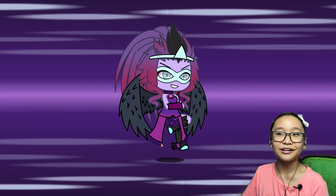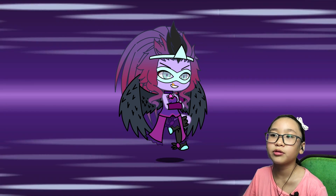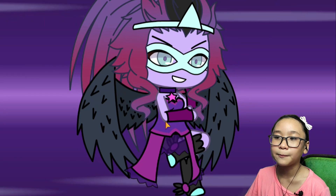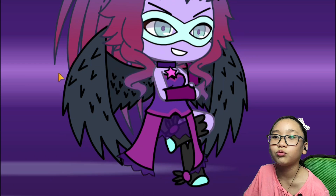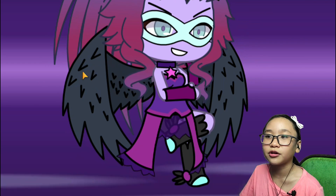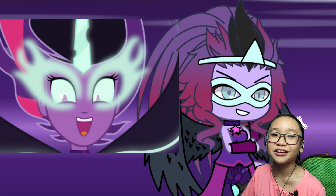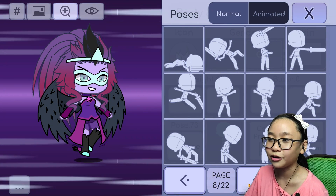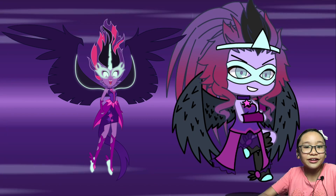Here is Midnight Sparkle! Her skin is supposed to be slightly darker but there's no dark purple, so this is the only purple I found. Her clothes have so much purple. I used black shoes, and she has wings — not black, but dark indigo. She has this glasses thing; they don't have that in Gacha Life so I used a mask. And I used a different pose this time. So what do you think? Please comment down below.